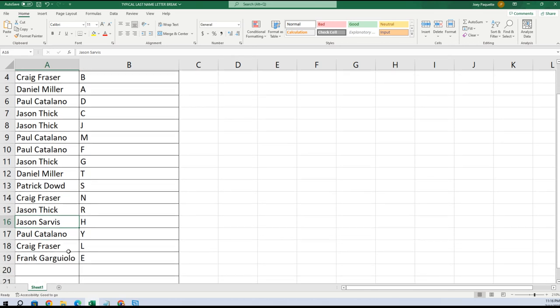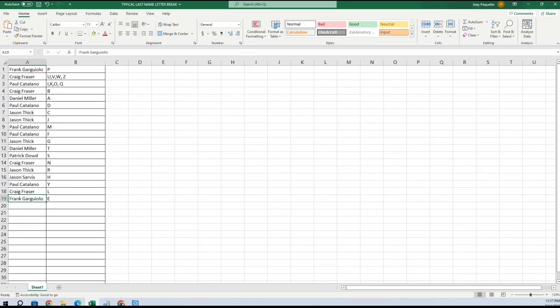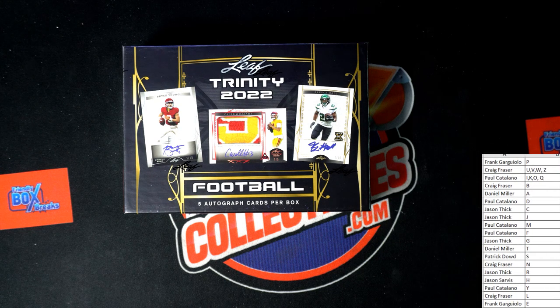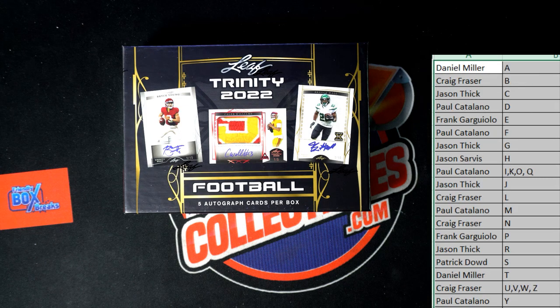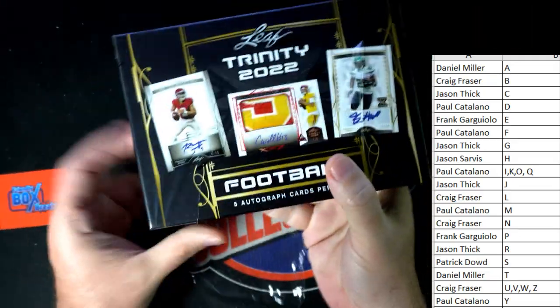Jason gets H, Paul C gets Y, Craig gets L, Frank gets E. I'm going to put that on the main screen right here and alphabetize this list real quick. There we go, much better. All right, Leaf Trinity Football — next box is available right now.